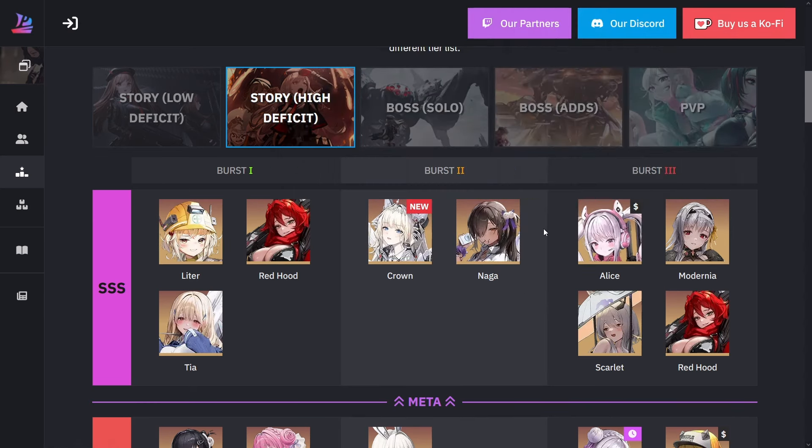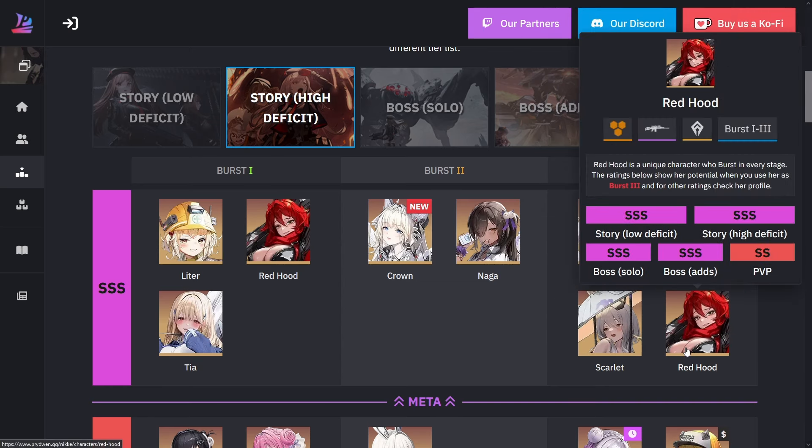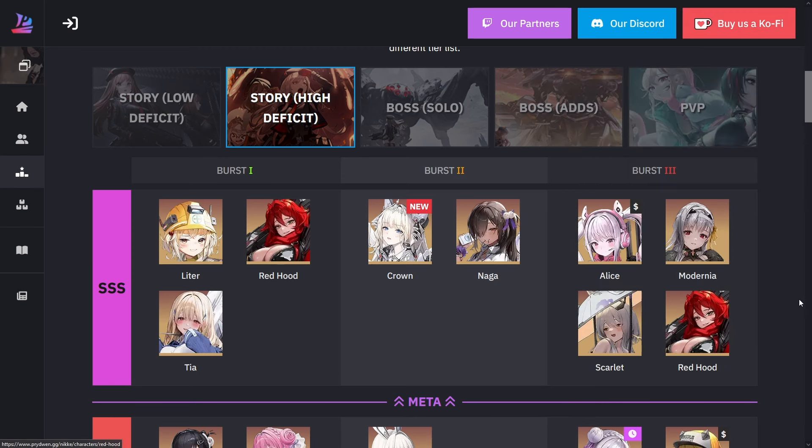Looking at burst three, we have a lot of the staples here. The newest one added was Red Hood, but Alice, Scarlet, and Modernia have been the top dogs in the game for a long time. Red Hood might edge them out a little bit more. If you have any of these three, they're absolutely killers, no problem.